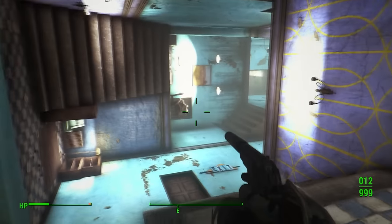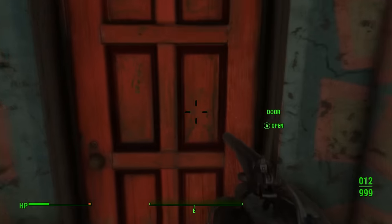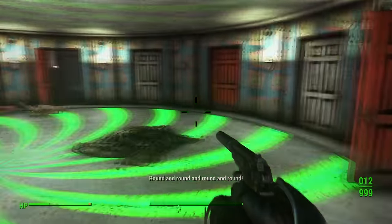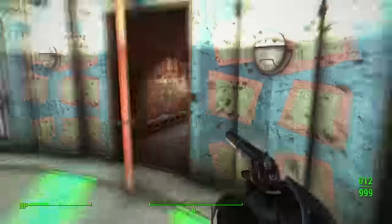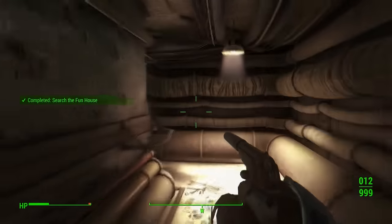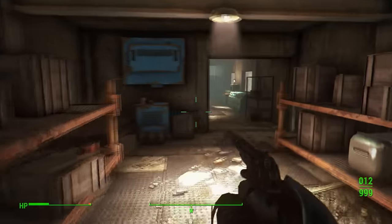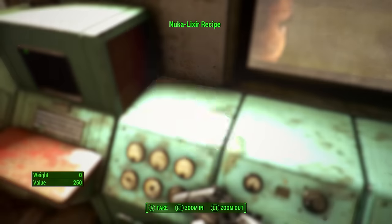Once through the door you'll be in a chaotic room — just go through it, open the next door, and you'll be on the spinning platform section. Take the second red door on the left, jump through, go through the door, then through this little maintenance area up into the main control room. Right inside there is the Nuka Elixir recipe.